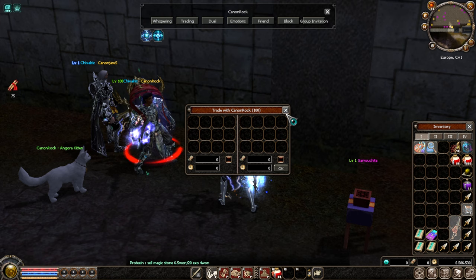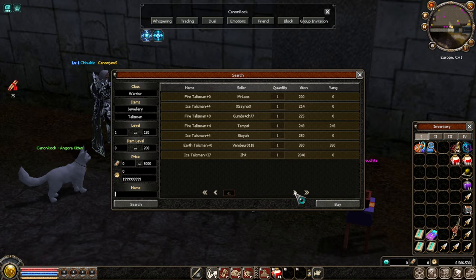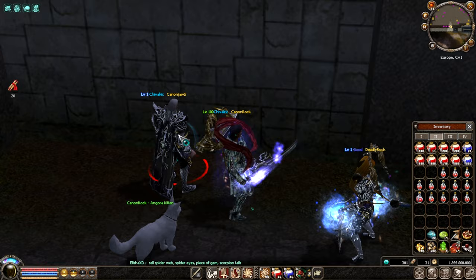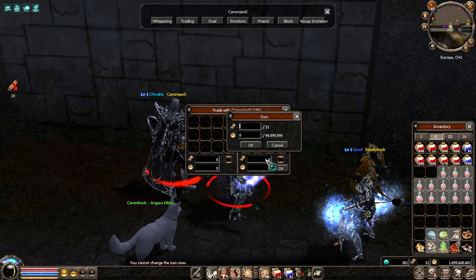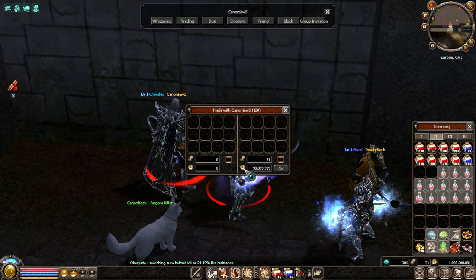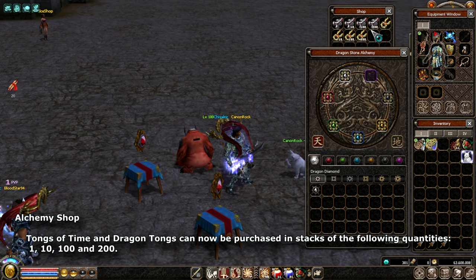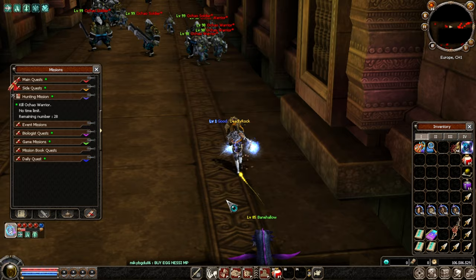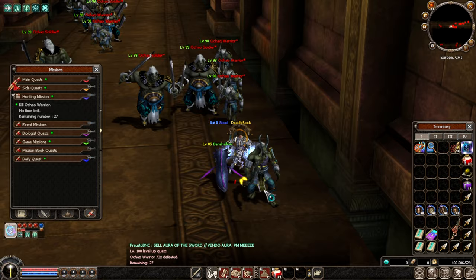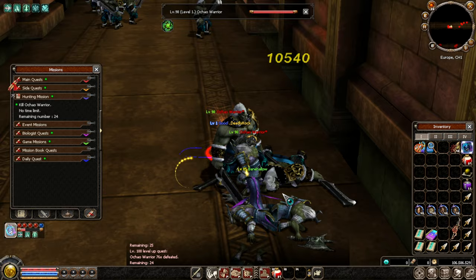The won shop has been updated — many new items have appeared costing more than 999 won. You can now also send won alongside yang in direct trades, for example 3,100 and 100 million yang. In the shop, you can buy 200 of each item, though I wouldn't recommend dragon tongues as they'd remove all your alchemy 200 times. Thanks for watching — let me know in the comments what you think about the new update!